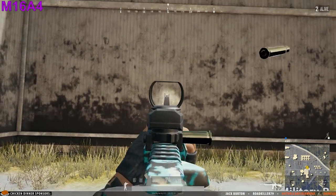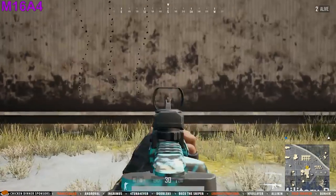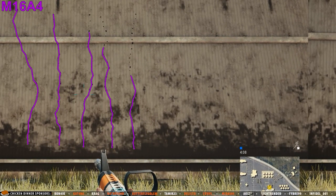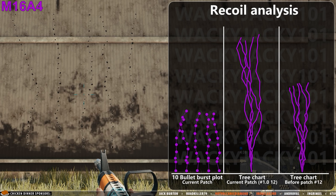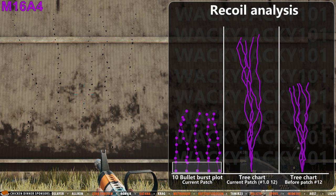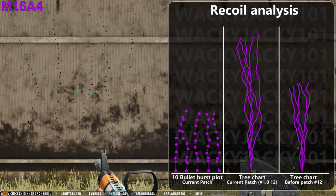Next up is the M16A4. It is possible to spray with this weapon if you simply click as fast as you can while in burst mode — a burst mode that makes it a close-range favorite to many. Compared to its pre-patch behavior, the M16A4 got the highest nerf of all the assault rifles and the handling has taken a big hit. The handling should arguably be better for a weapon that already requires the user to spam click to achieve spray behavior, or maybe this is a hint that the developers don't want us to use it for spraying. In the 10-bullet burst plot we again have the jump between the first and second bullet, but we also have very high inconsistency between bullets, making it really hard to get those first 10 bullets to hit in the same place and making this weapon a bad choice for spraying at any distance.